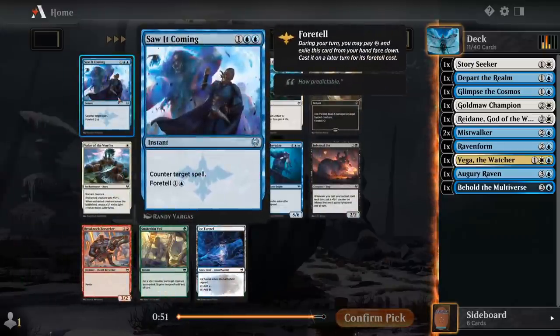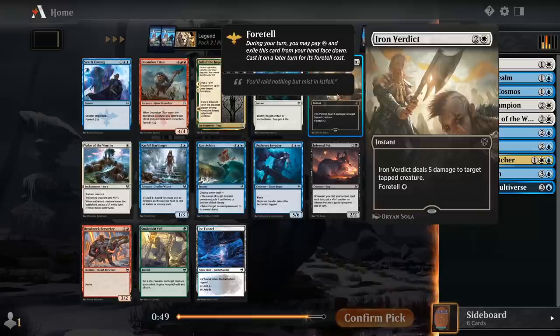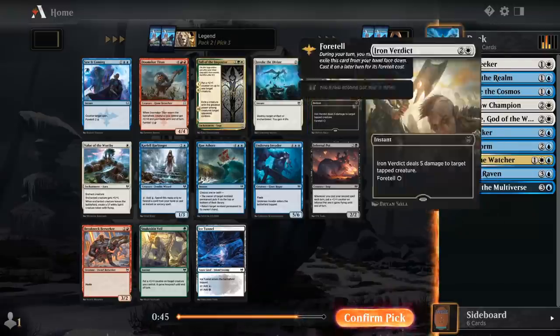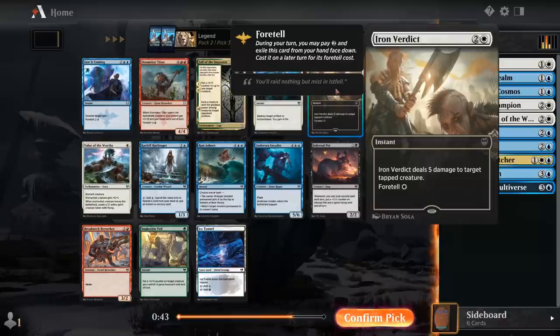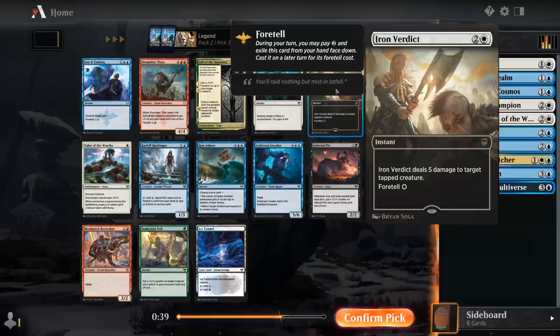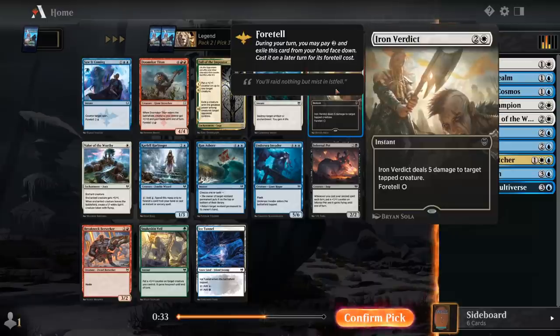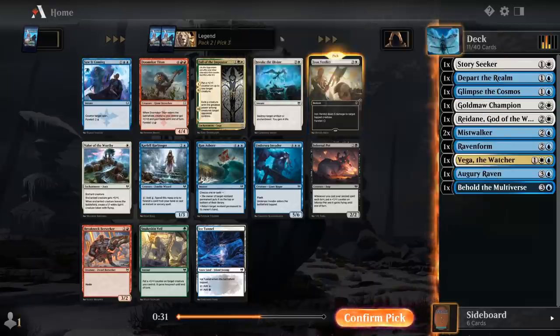There's a Foretell counterspell, but there's also the Foretell removal spell — Iron Verdict seems perfect for a blue-white flyer deck, since we're going to be kind of racing with our flying creatures. The opponent can block, they attack us back with large ground creatures, and then Iron Verdict is potentially a one-mana removal spell if we managed to Foretell it earlier. It seems a bit more synergistic with our gameplan than the counterspell here. We can maybe wheel a Harbinger in case we end up with more expensive Foretell cards.